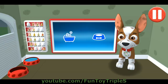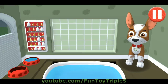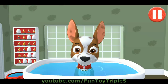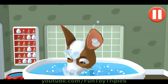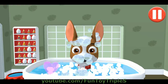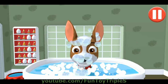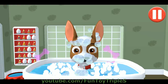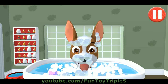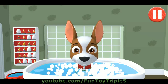Give the pup a bubble bath before they go to bed! Tap the blue picture of the bathtub to take a bath! The dirt is gone! Now tap all the bubbles to pop them! Yum! All right, the bubbles are all gone and so is the dirt!